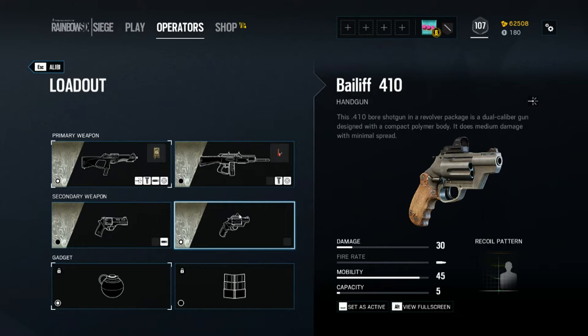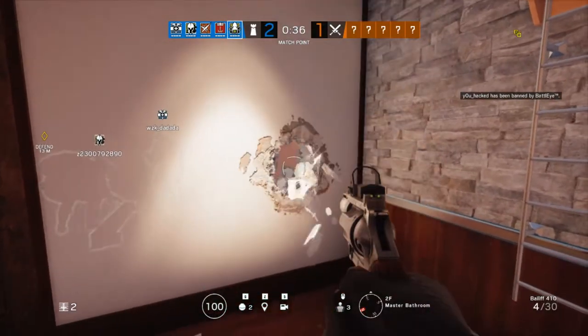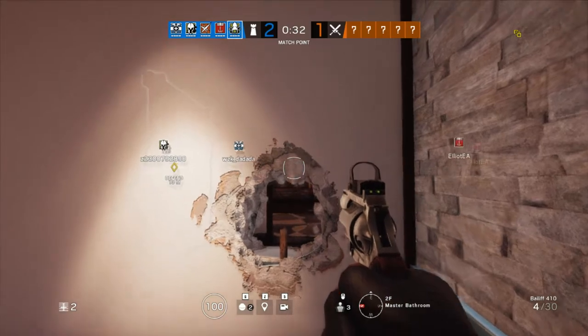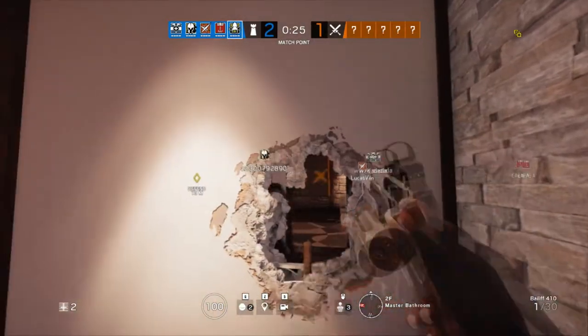If you're running two shotguns, you're a crazy person. I'll show you how it works real quick — I'll make a little hole in this bathroom wall. It's not too bad; you could merc somebody pretty easily through this hole. The nice thing is the slugs aren't going all the way to the window, so you're not going to compromise your defenses that way.